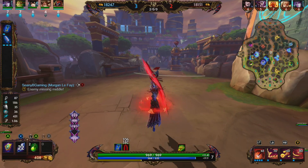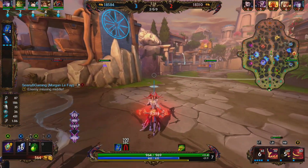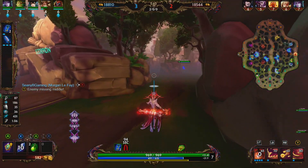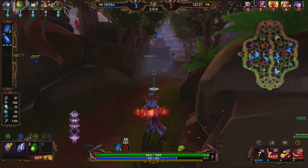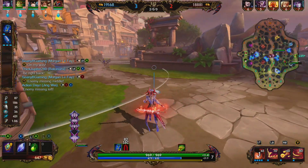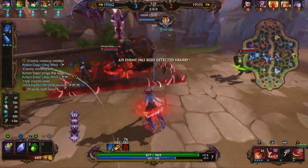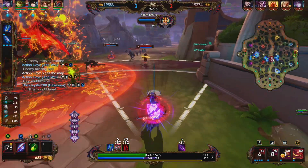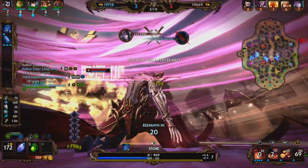Morgan Le Fay just backed, so we should be able to clear the wave for free. Looks like we're going to go for the back Harpies — we might meet Bacassor there. We land our 3, throw off our 2. We have our ultimate. That's a Morgan Le Fay ultimate — we're going to use our Aegis. We have our passive fully activated. We cast our 3 shots... and we miss every single one. That's bad on us, and we go down.